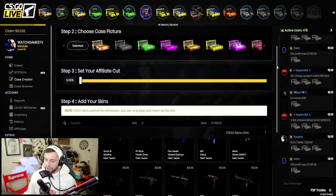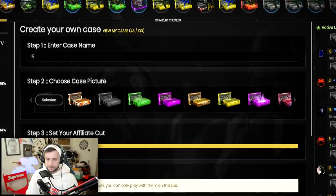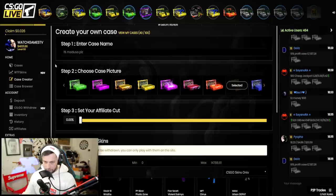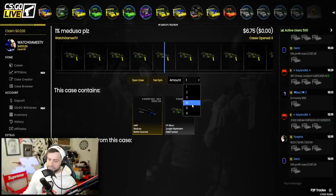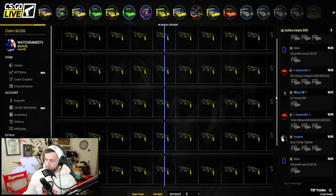We're going to call this one 'One Percent Medusa Please' and pick the best item display — gold, obviously. We create the case, and now we have to hit a 99 ticket or higher to get the Medusa. The good thing about CSGOLive is you can open multiple at once — we're going to open five at a time and just pray that we get a Medusa.